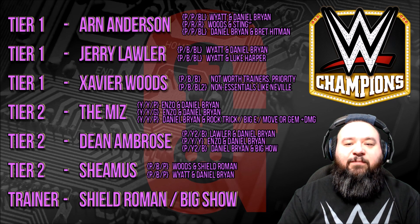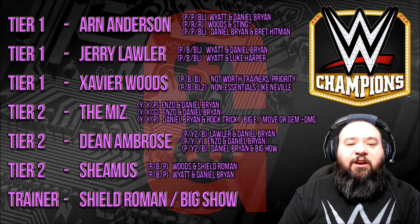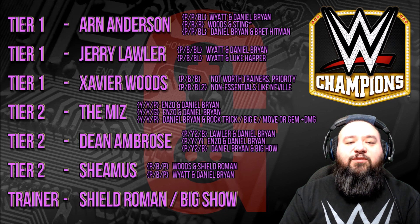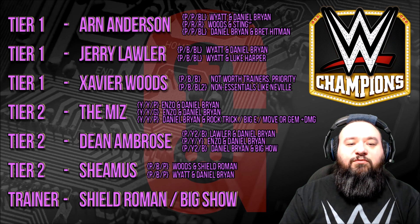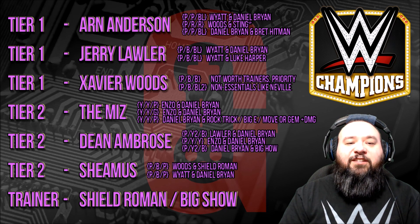Also purple/purple/black with Daniel Bryan and Bret the Hitman Hart. The two other guys, Jerry Lawler and Xavier Woods, I've put in tier one — not because they're great to use as characters, but because you should level them as fast as possible to 5000, because they are the most used trainers in the game. They are definitely tier one for their training requirements more than as characters to use.